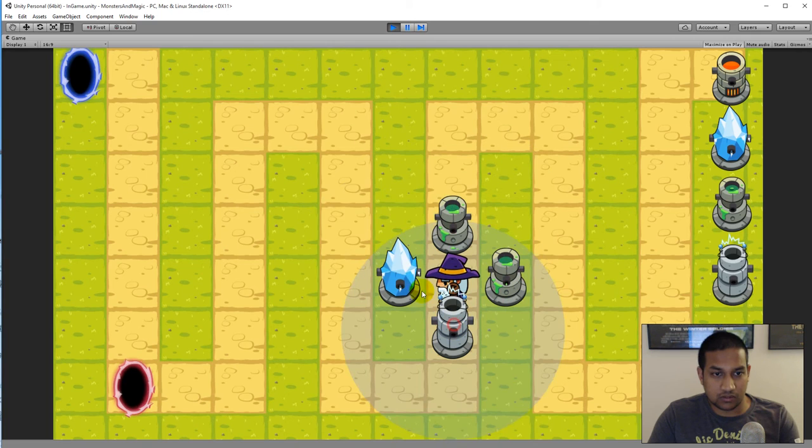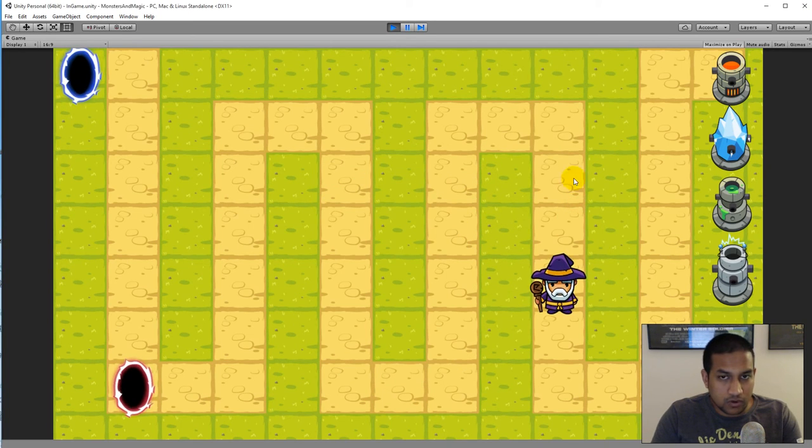There will be upgrade and sell buttons when you click on a tower, and you'll get some money back from selling. There will also be better UI buttons for placing towers. One more thing I'd like to show is where the shots come from. Currently they always come from the front cannon, but later I'll implement it so the shot comes from whichever cannon is closest to the mob.